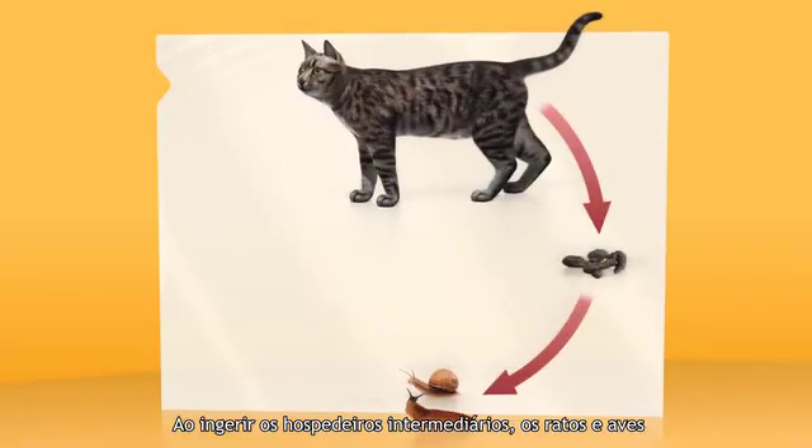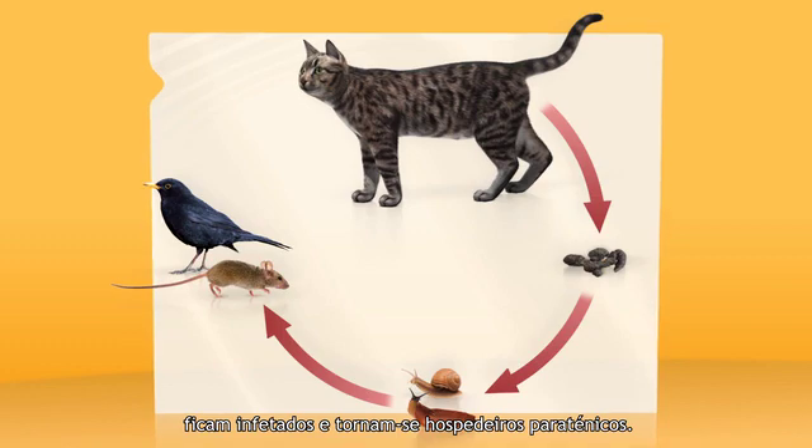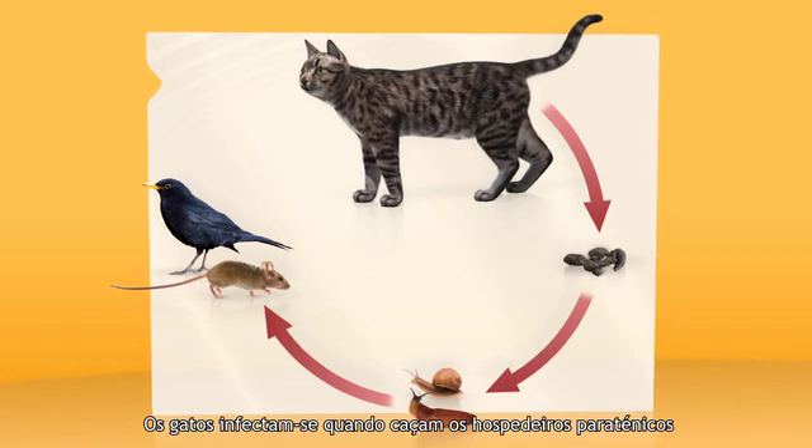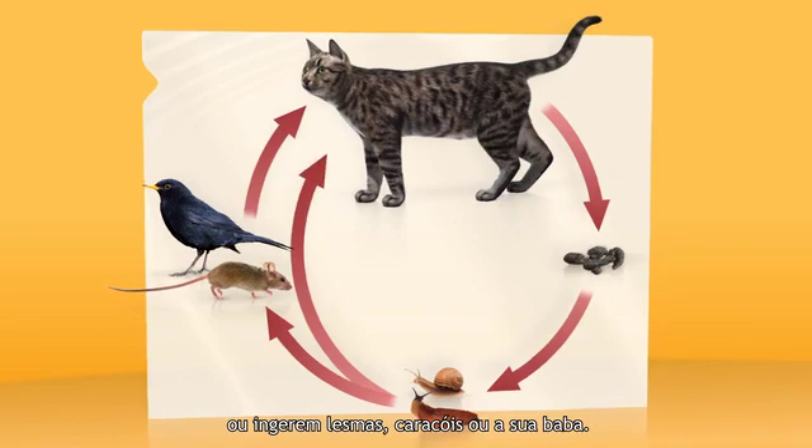After eating intermediate hosts, mice and birds become infected and serve as paratenic hosts. Cats become infected by hunting paratenic hosts or by ingesting slugs, snails, or their slime.